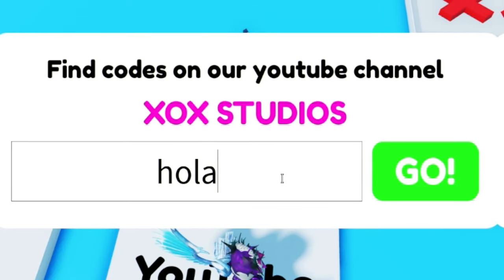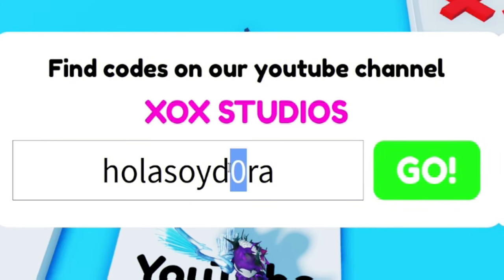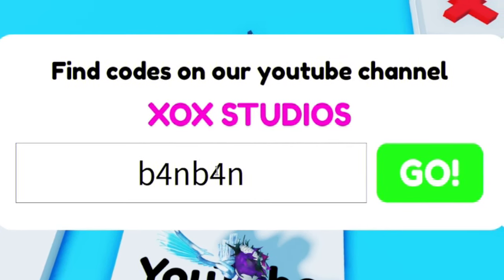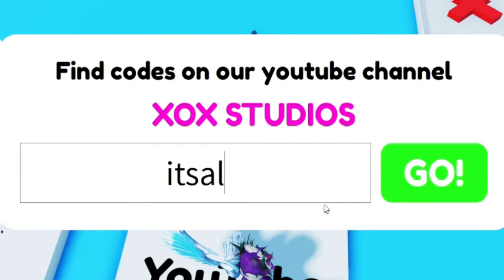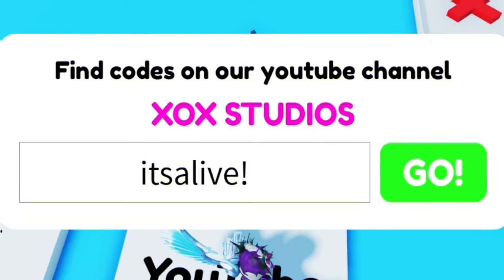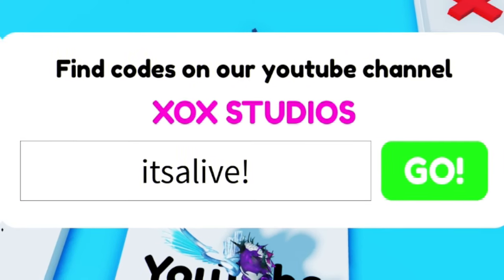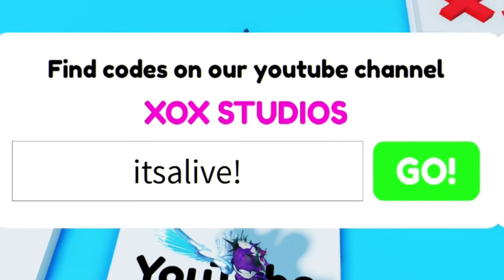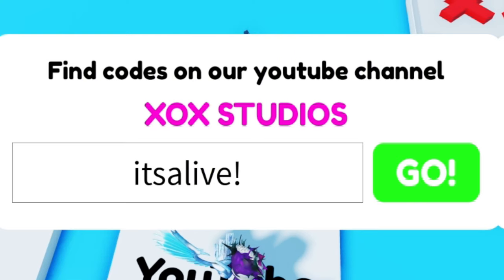Next we have code holasoy — H-O-L-A-S-O-Y-D-0-R-A. Don't forget to put in the zero there, not the letter O, otherwise it won't work. Next, redeem code b4n — B-4-N; we had b5n earlier, now it's b4. After that, redeem code 'it's alive' with an exclamation mark at the end.